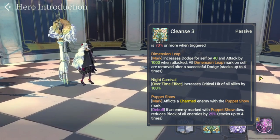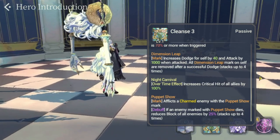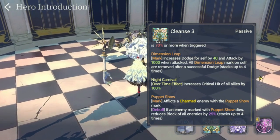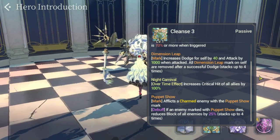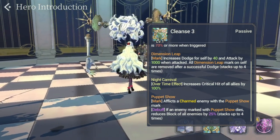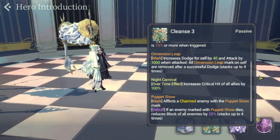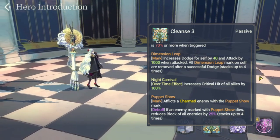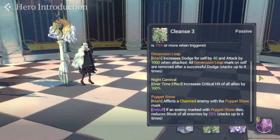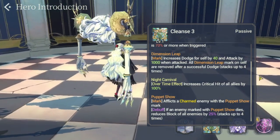Her third passive is also a mark — it afflicts a charmed enemy with Puppet Show mark. You need Janai for this; you need to make sure Janai has enough attack stat to apply charm to the enemy. The debuff: if an enemy marked with Puppet Show dies, it reduces block of all enemies by 25%, up to four times. So every time a charmed attacker dies, each enemy on the other side gets a 25% reduction on block — very good for killing squishy heroes, and even defenders and blockers become squishier.